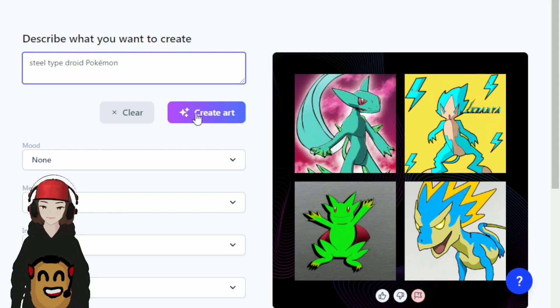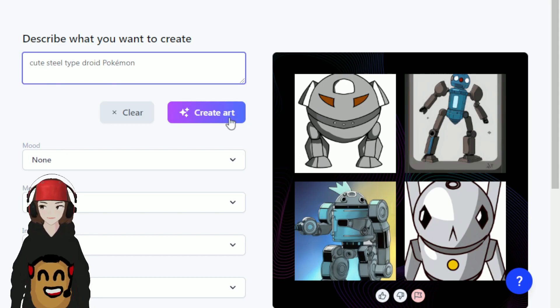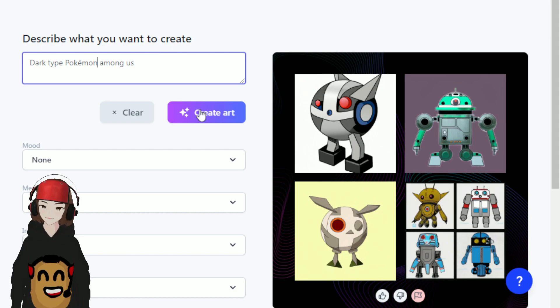Let's try a steel type droid Pokémon and see what we get. I'm not honestly liking any of these — this guy is too humanoid, this guy is just a ball, this guy is kind of weird, and I don't even know what this guy is. Let's try that again — cute steel type droid Pokémon. This gives us four options, and I'm really liking this green guy right here. He's got that droid look, he's got the dome head, and he could be a Pokémon. Let's go with this guy.